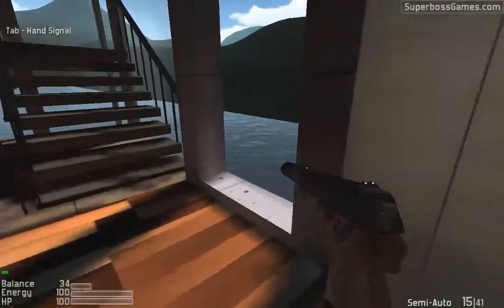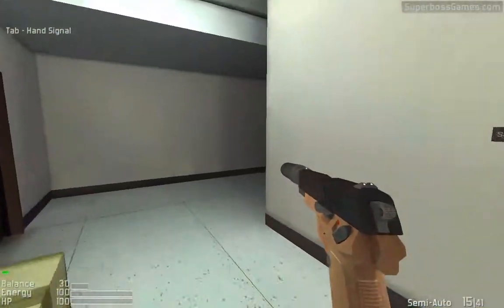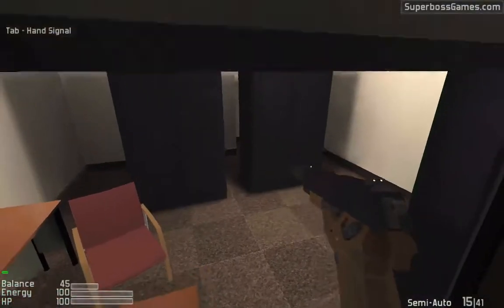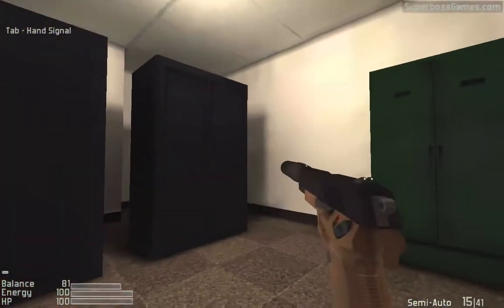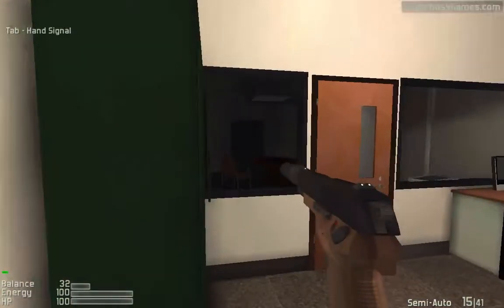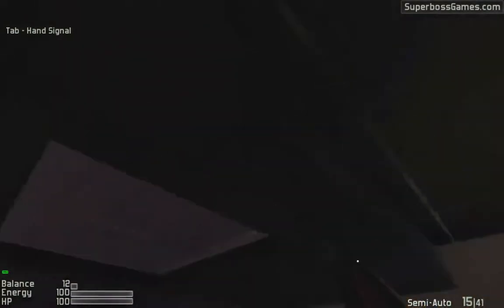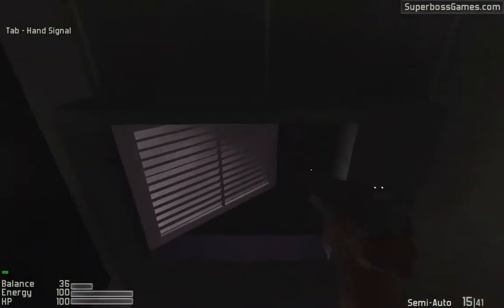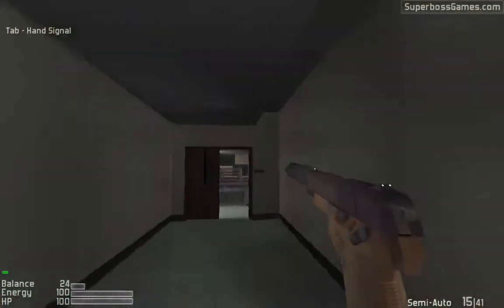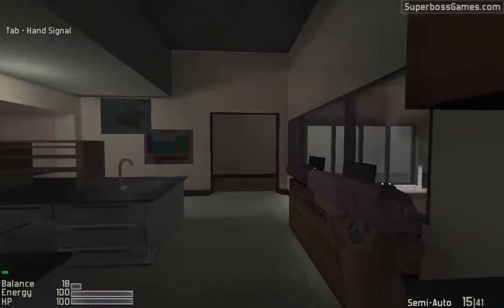Over here we have the basement. So we've made a full circle — here's the storage room with the vent, and here's the ladder which goes down into the water. Here's the basement. You've got this room back here, and of course you've got the package. You've got this room right here which you can hide in. And here we have another vent opening — it leads right into the basement. That's pretty much the whole guard side. Let's go on to the garden now.